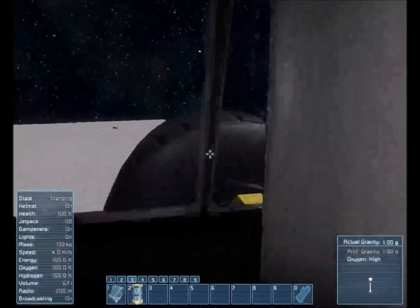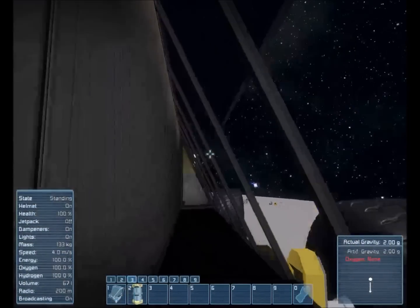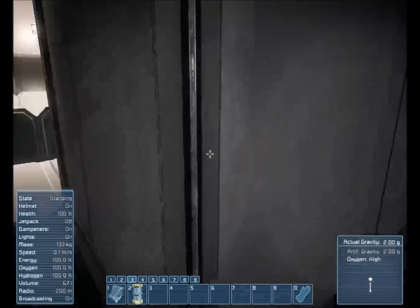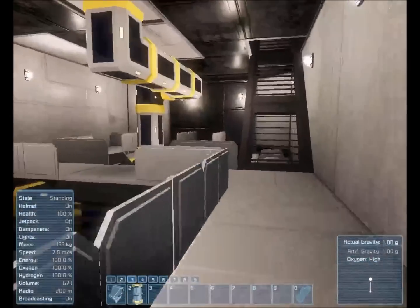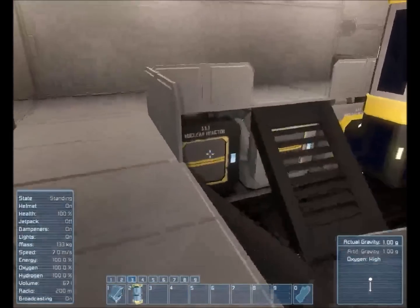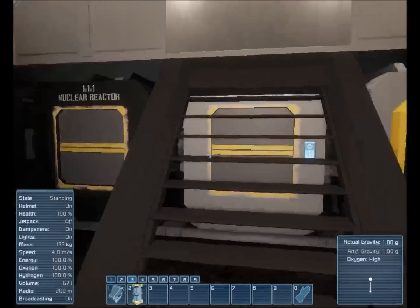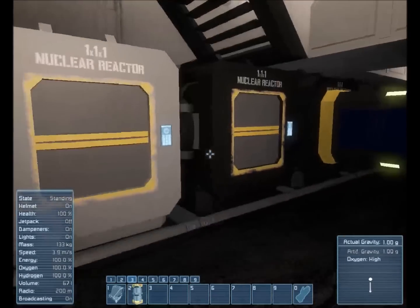Hopefully I didn't break anything. On the right side we have an observation deck where we can come out, check on the wheels, look for any obstructions, do whatever. This walkway goes around. Back here we've got five reactors and the airlock back there.